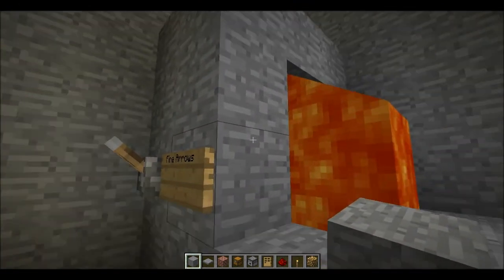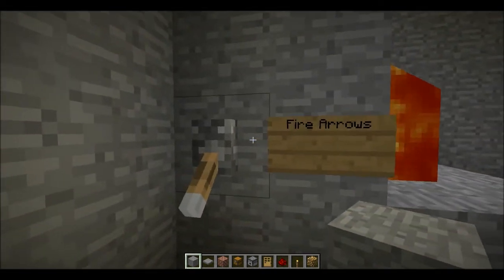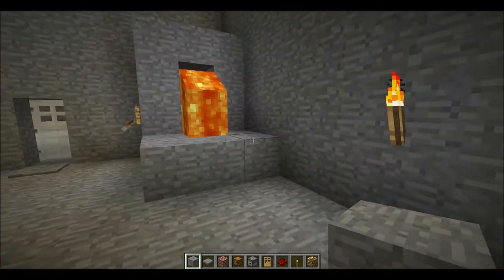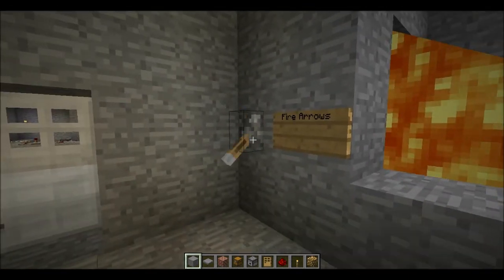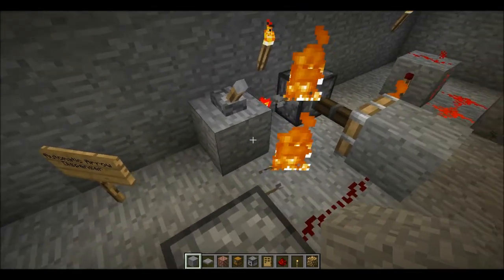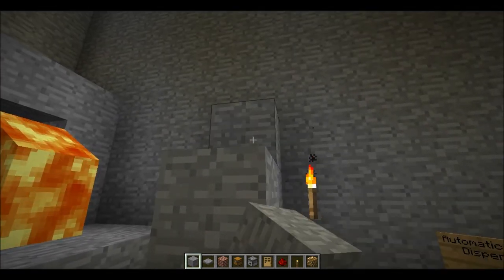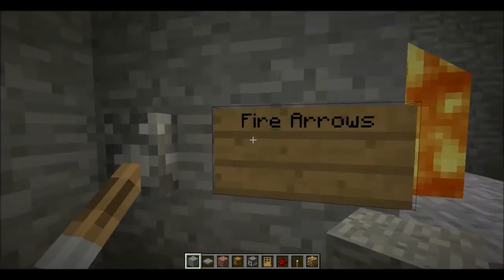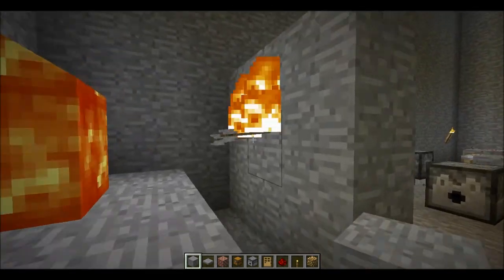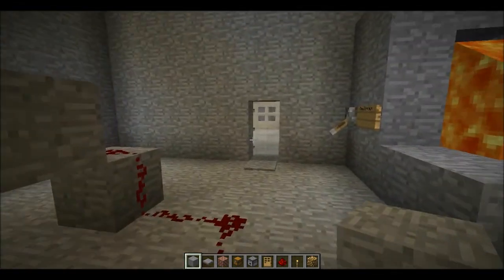Over here is a fire arrow dispenser. This one is manual — it doesn't have an alternating current. You just flick the lever down and it will stay down. It fires arrows through the lava which in turn sets them on fire. I'll just build a wall here for it to shoot the arrows onto. So those are the new machines in my testing area.